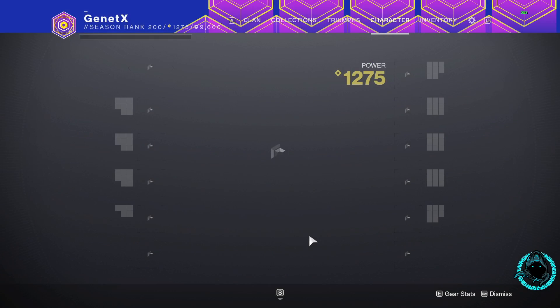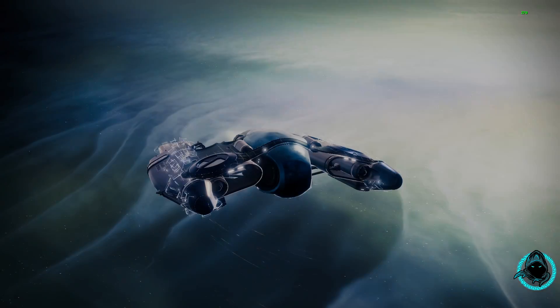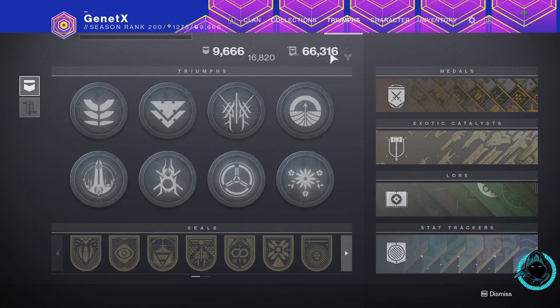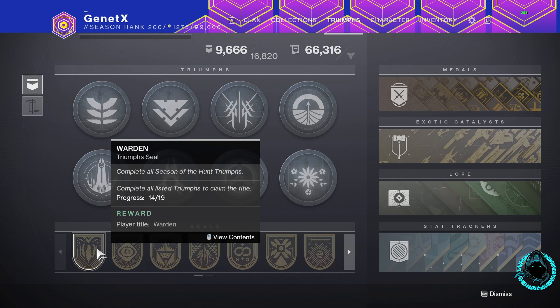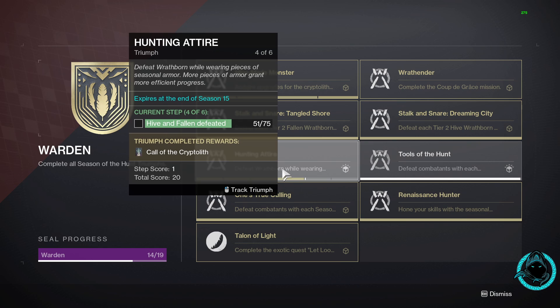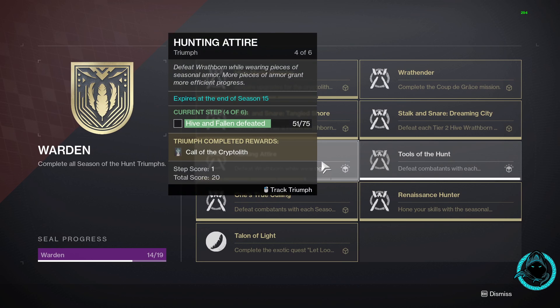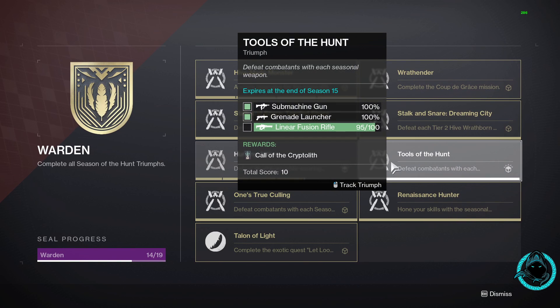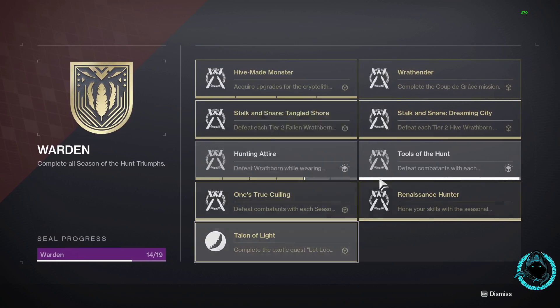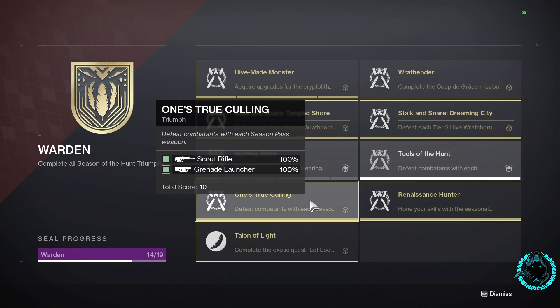Hello fellas, welcome back to my channel. Today I'm gonna talk about this season's seal warden. The grandest triumph for this is the Hunting Attire — it states that you defeat Broadborn while wearing pieces of seasonal armor. More pieces of armor means more efficient progress, so this is the hardest part of the seal of the seasons. The other triumphs you will complete just by playing the game.